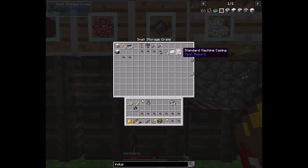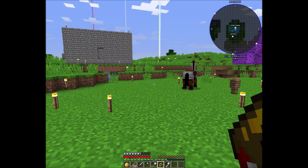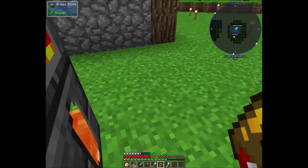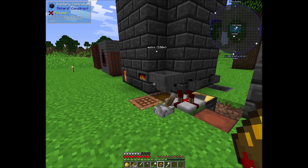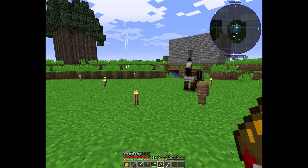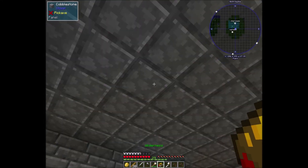I did figure out how this worked — you have to have the standard machine casings behind it, but it takes way too much power to run. We're gonna go ahead and see what we can make. I got plenty of iron in here, but I tried to set it up in here and it took all this space.